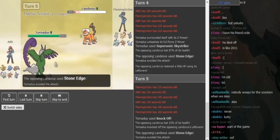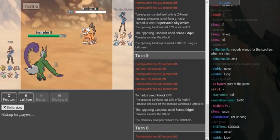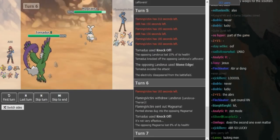Hex against Flamevictini — this Tornadus should have definitely been dead. I think Stone Edge might have actually been able to kill this in one since it's offensive Torn. So now he goes Magina expecting a Knock Off and keeps the Lando as fodder, which is a smart play.